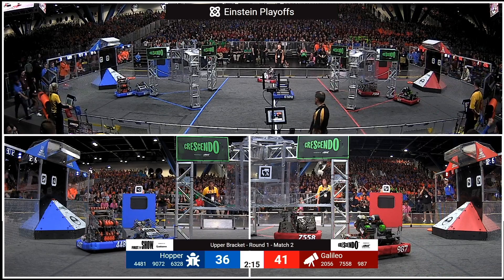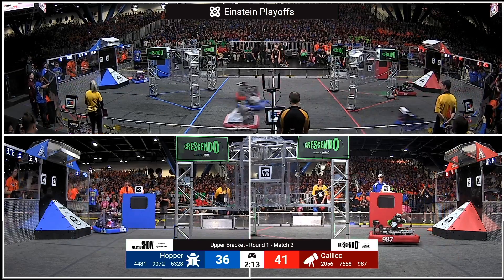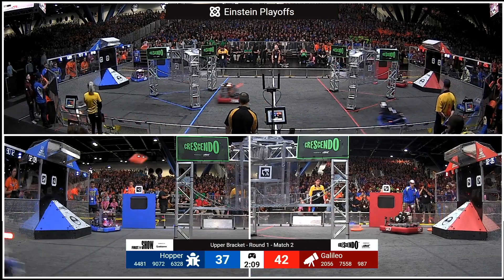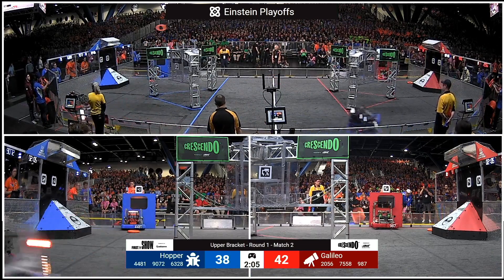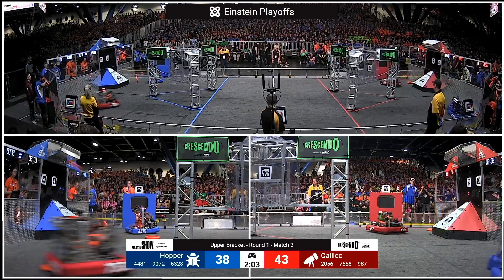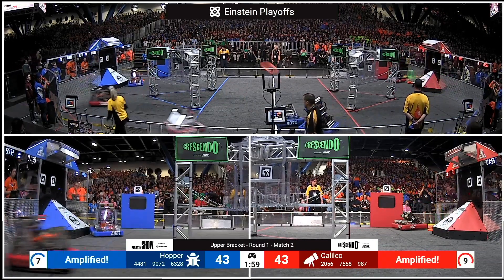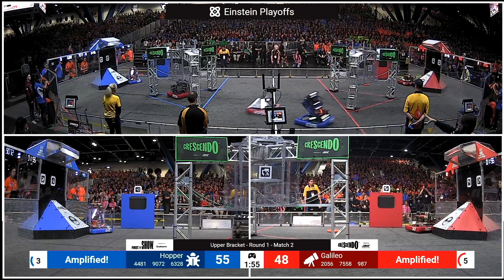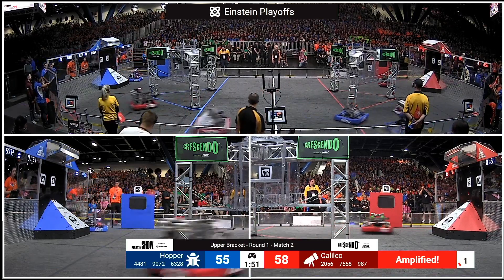36 points to a side. Galileo with a last-minute speaker note brings them up to a five-point advantage, 41 to 36. And now drivers take the helm of all six of these machines. A flurry of strategies have been employed by our alliances so far here at the first championship. And it looks like this one will take the form of two machines passing for each alliance from their source down to a designated scorer in the corner of each field.